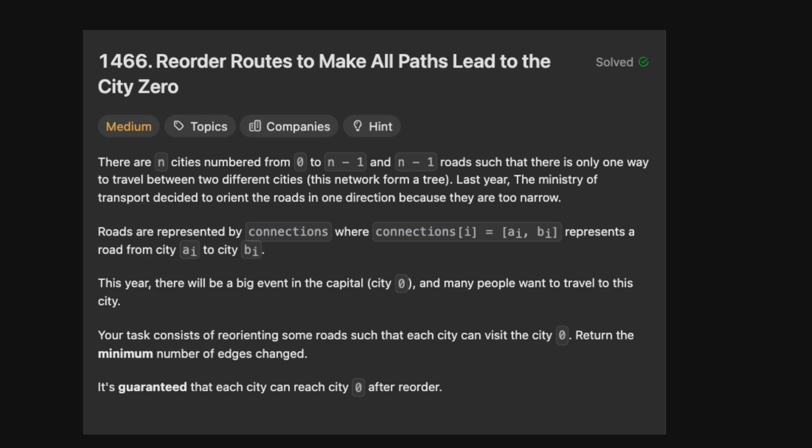There are n cities numbered from zero to n minus one, and n minus one roads such that there's only one way to travel between two different cities. The Ministry of Transport decided to orient the roads in one direction because they're too narrow. Roads are represented by connections where connections[i] = [a_i, b_i] representing a road from city a_i to b_i. The task is to reorient some roads such that each city can visit city zero, and return the minimum number of roads that need to be changed.